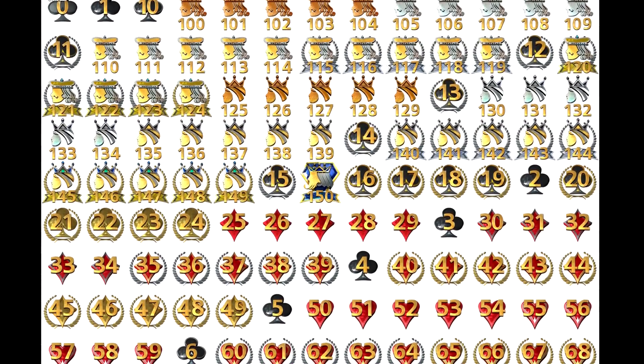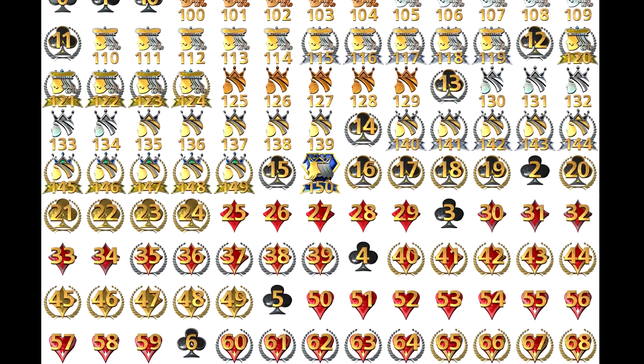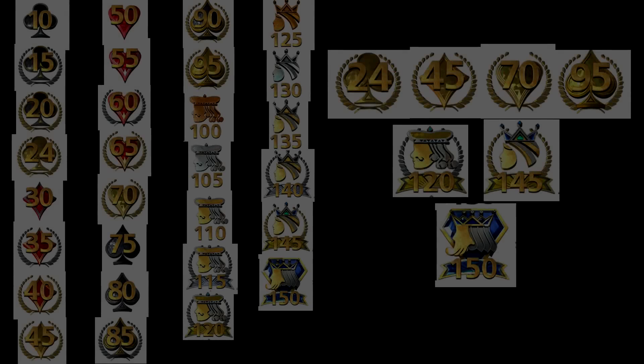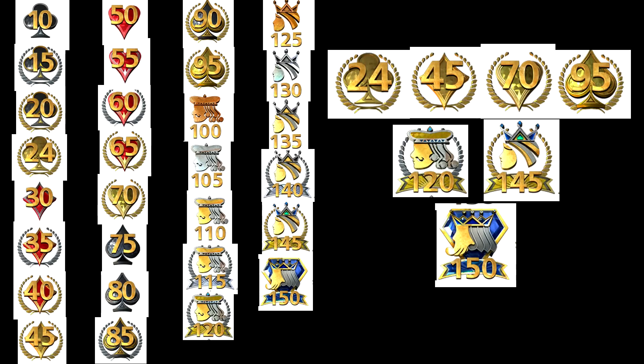First off, we have all of the emblems. When you level up, these are all of the ranks. I've condensed them down to a simpler format with just the unique ones. It goes in order of clubs, diamonds, hearts, spades, king, queen, and then the final level 150 king. About every five levels the design will change, which is pretty reminiscent — it's based on those playing card characteristics.